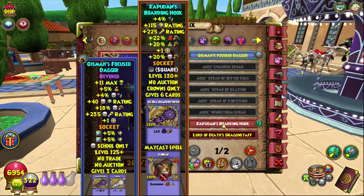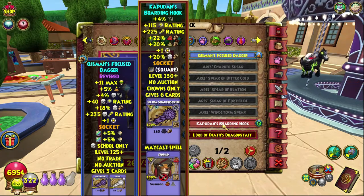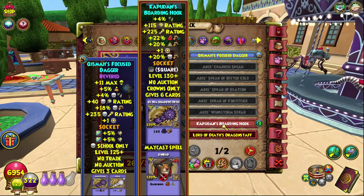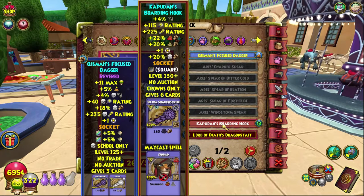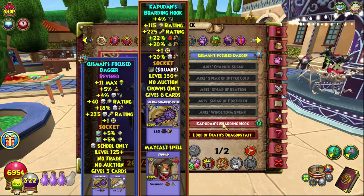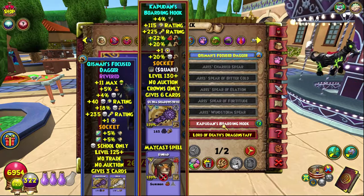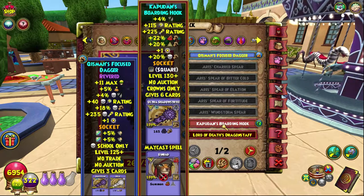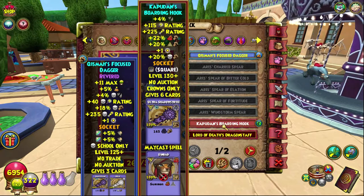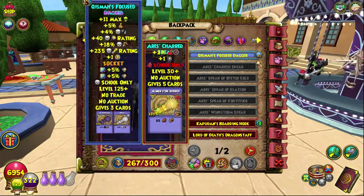Compared to the 18 damage on the revered dagger, we get 20 damage on this new wand, which is crazy — that's significantly more. Plus way more crit, and slightly less pip conversion, but it doesn't really matter. Then the same pierce, making it basically a better wand. The only downside I see right off the bat is only one square socket, unlike the revered one which has two.